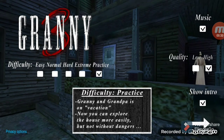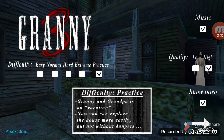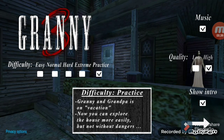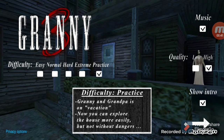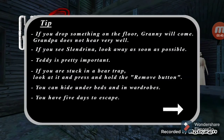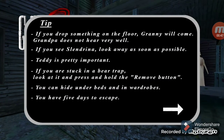Granny and Grandpa are on vacation, now you can explore the house easily. If I'm in danger, I guarantee Slendrina will be there to scare me. I can tell you because I see her in the background. I can barely see her, but I assume she just popped up on the screen. So yeah, I like the jump scare from Slendrina.